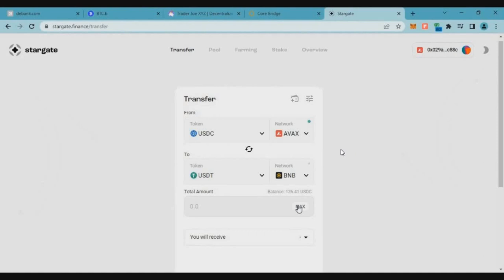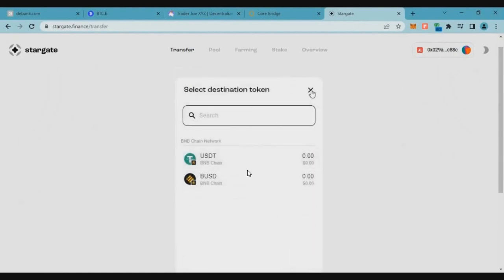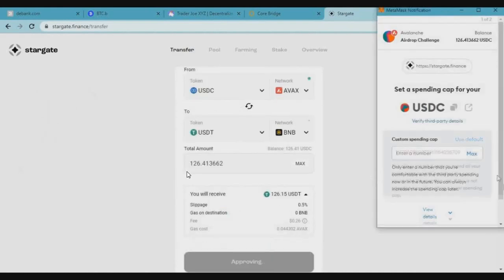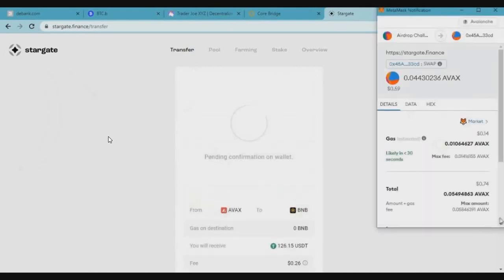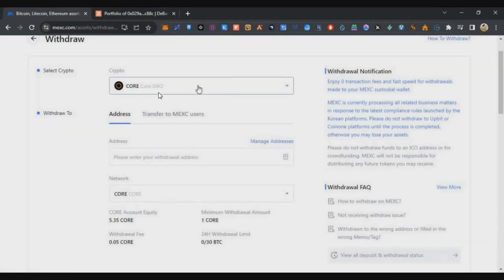This cross-bridge might have good weightage on the airdrop as well. Click on maximum, click on transfer — on Binance Smart Chain we will be receiving USDT tokens. Complete the MetaMask transaction to swap all our USDC on Avalanche to Binance Smart Chain. Click confirm, and after about 60 seconds your bridge will be successful.